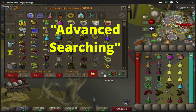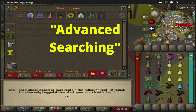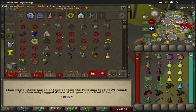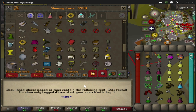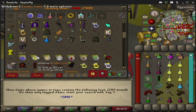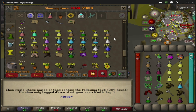Another tip you may want to use when banking is going over to the search function and putting either a plus or a minus symbol along with whatever gold amount you want. So if I want items under 100k, this shows all the items that are under 100k throughout my tabs. If we do it the opposite way — items over 100k — this shows all stacks and items that are over 100k. As you can see, most of our value is in supplies rather than physical items.